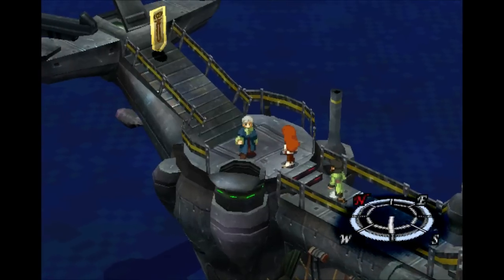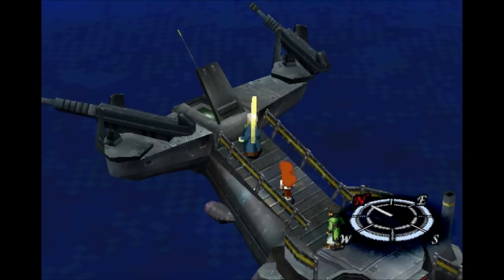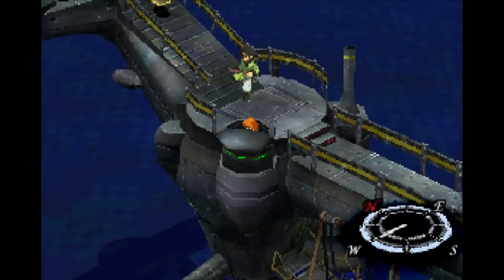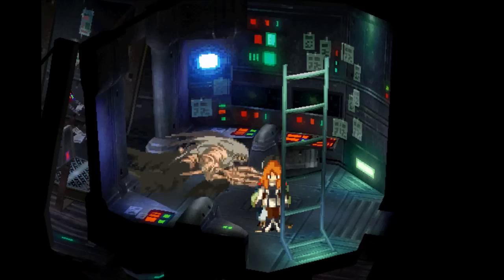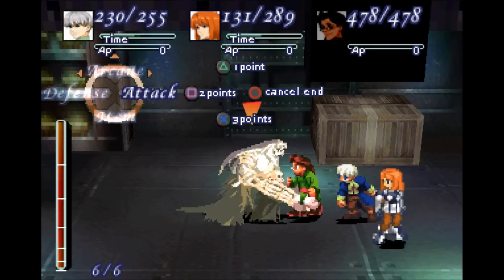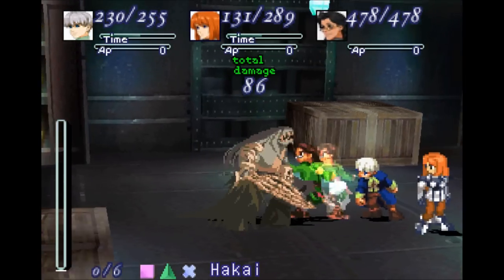That door opens up — that's where we're supposed to go next. But I'm definitely going to drop another save right here. Let's head in there. What? Something sees us. Holy crap, it's Red Rum again — we've got an upgraded Red Rum this time. Let's go ahead and throw our best combinations at him.